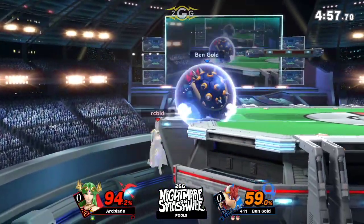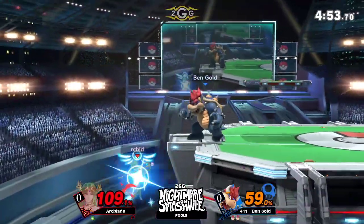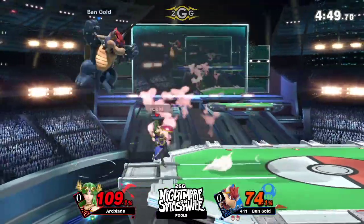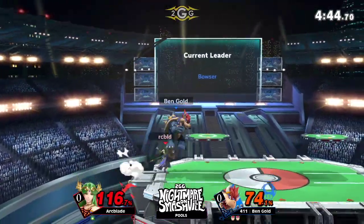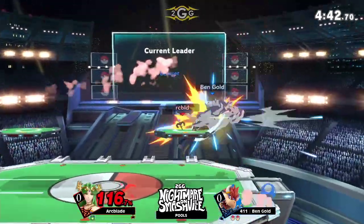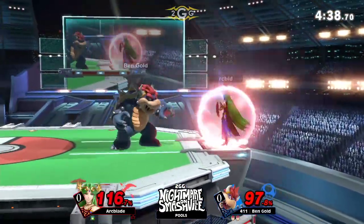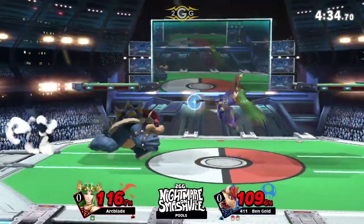Nice. He moves up for the edgeguard, gets the up B. He still has Arc Blade at a lot of disadvantage here. Arc Blade is trying to be careful how he lands. He gets the teleport cancel, but he's just right back where he started — right after the back air too. Arc Blade has been using those back airs; like I said, you have the intangibility and you're able to challenge Bowser a little bit here.